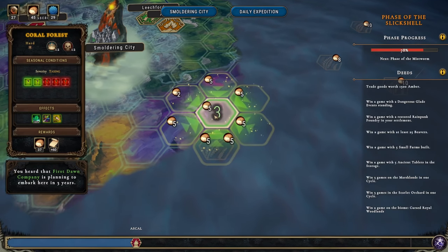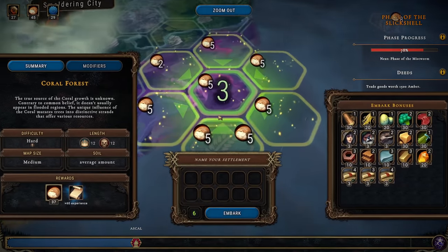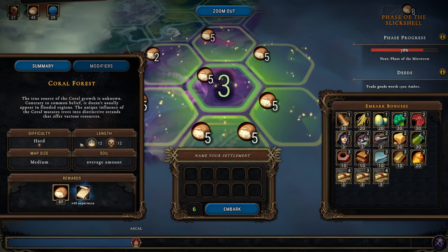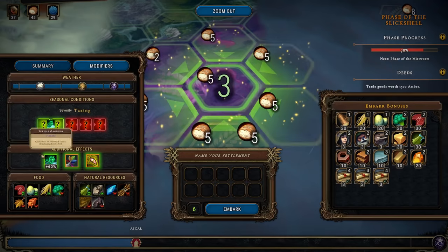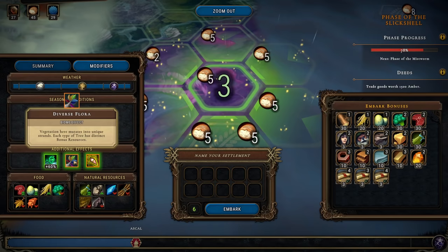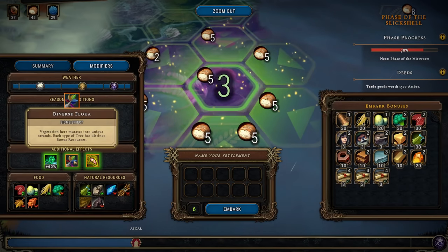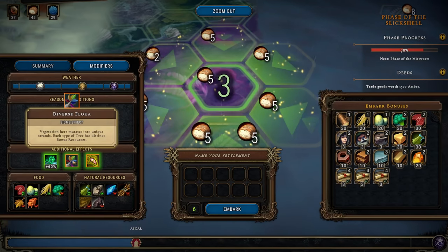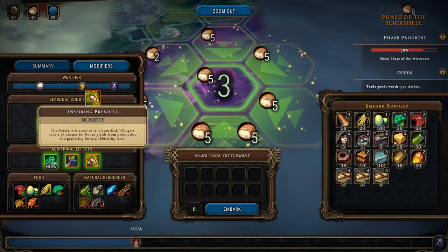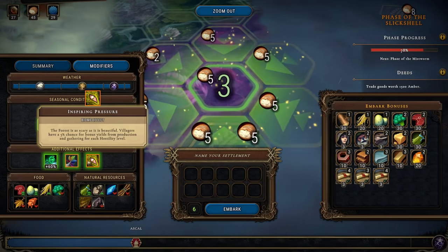Let's head out right here. We will be taking one of their spots, plus we'll get this food here. So just 37 food — it's hard, medium, average soil amount. We have plus 60 chance of fertile soil. Vegetation here mutates into unique strands; each type of tree has distinct bonus resources. The forest is as scary as it is beautiful — villages have a five percent chance for bonus yields from production and gathering for each hostility level.